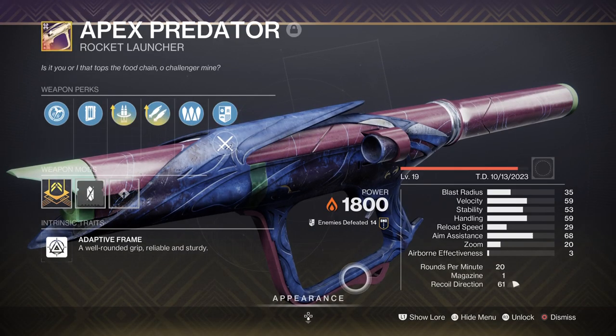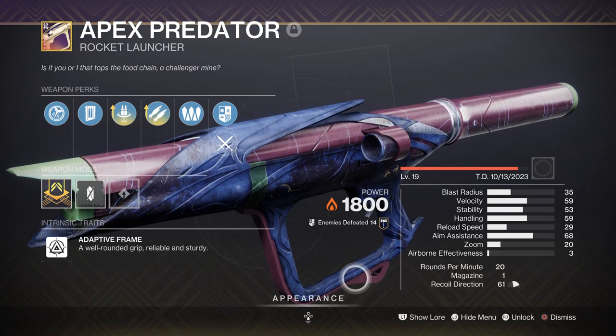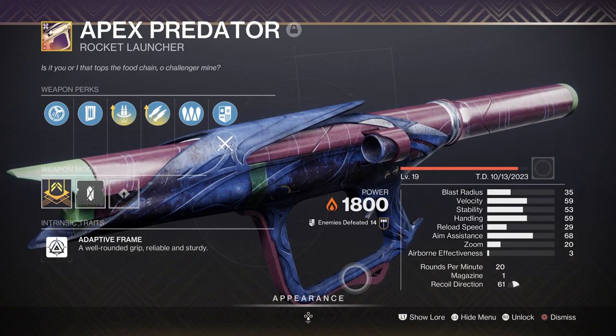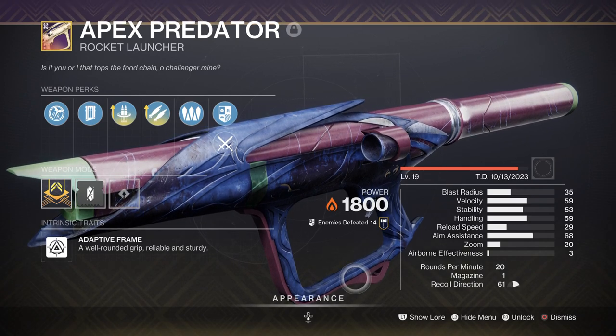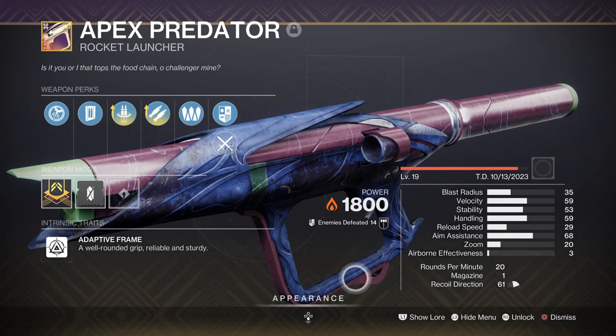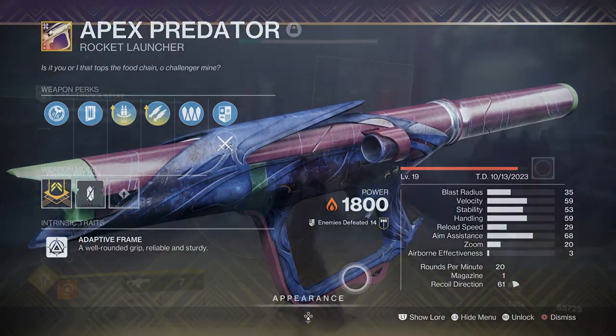For heavy, we have the Apex Predator with Bipod and Reconstruction — this is a more meta endgame weapon that not a lot of people can get, which is understandable. Don't fret though, as heavy isn't as important to choose here unless you want to maximize your damage output. So pick whatever you like here, unless you need to match your elemental type down the line.